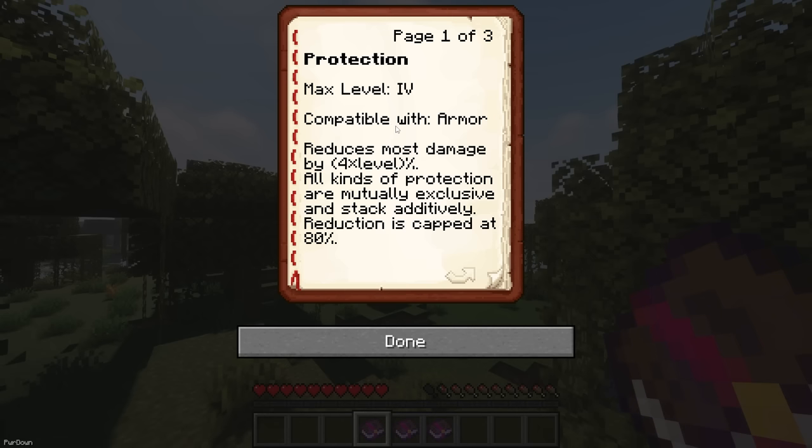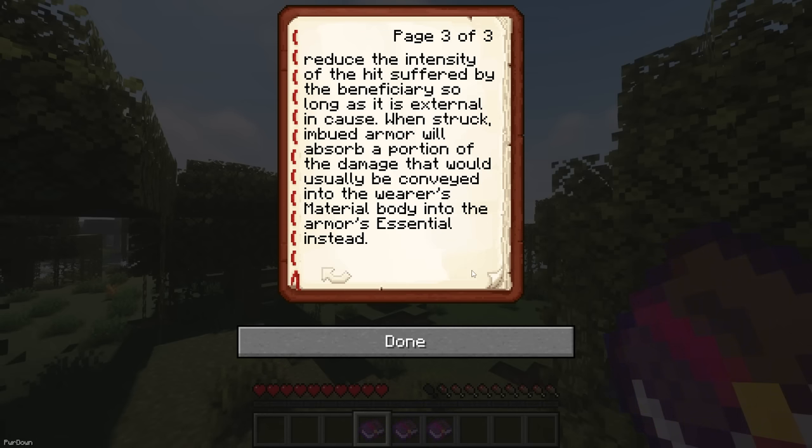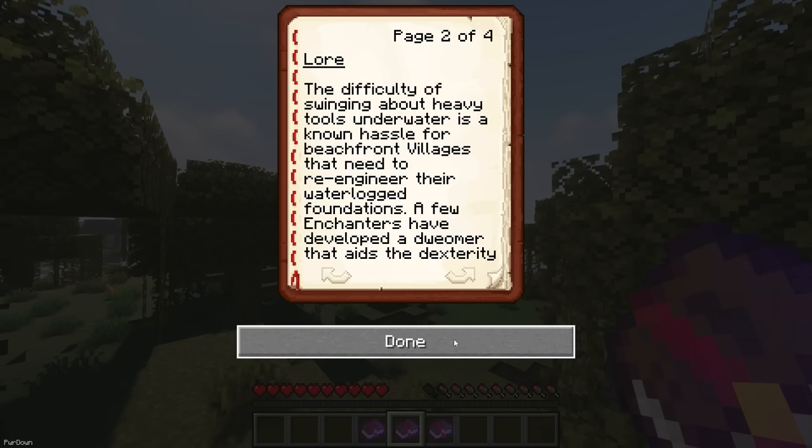This mod has been ported from Fabric and allows you to open up Enchanted Books. You can read them to learn about the lore of each Enchantment or Curse, but it also shows the maximum level of an Enchantment, what it does, and what it can be applied to.